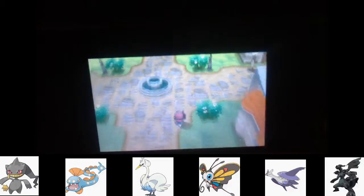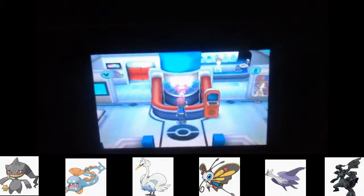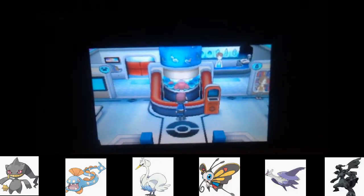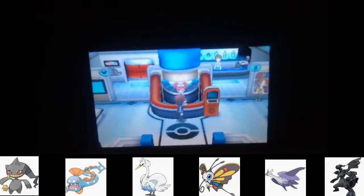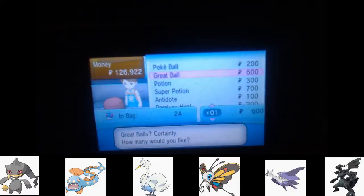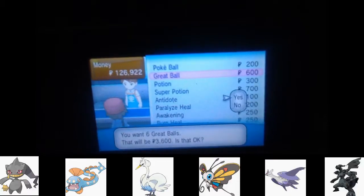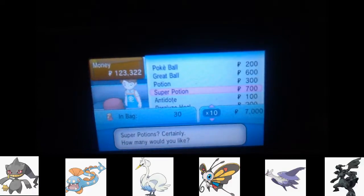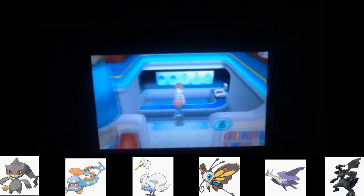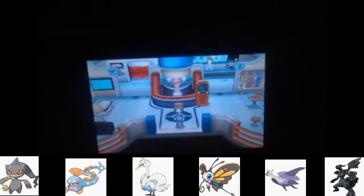I don't care - Lysander's evil anyway. I'll heal just to restore PP on moves even though I didn't really need to. Let me sell some items because we got more Calciums. Let's see what we can buy - more Great Balls, we have 24, let's make it up to 40, and Super Potions let's stock up on those too. I got money for days because we're about to get a new encounter anyway.